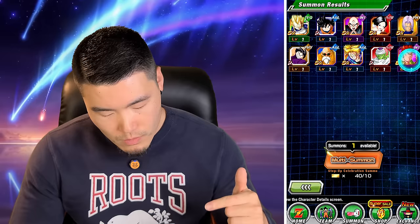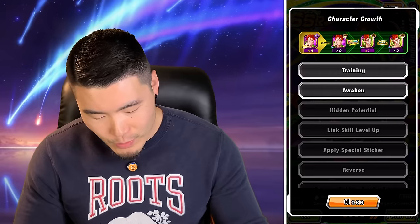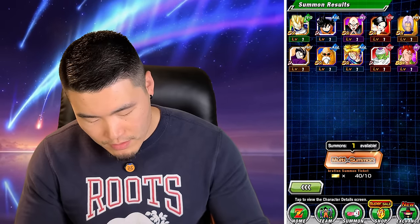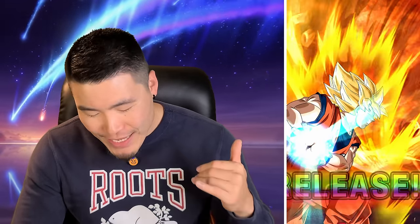I believe step one is a guaranteed Super type Dokkan Fest unit - a category lead. Some of the newer players are like 'of course it's a category lead,' but there was a time when these banners first came out where that wasn't the case. Wait - he's not... okay, so technically he has a category lead but I thought it was going to be a Dokkan Fest unit. That's my bad. I just looked really dumb there but that's okay, I'm used to that.